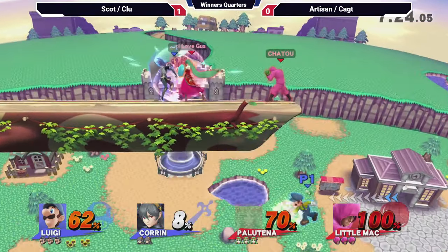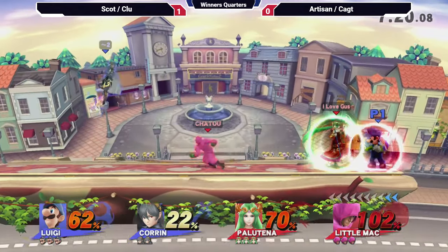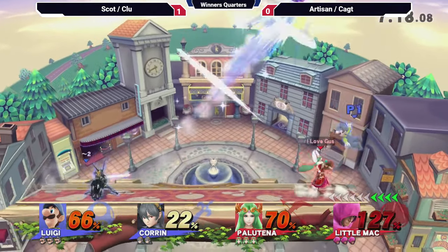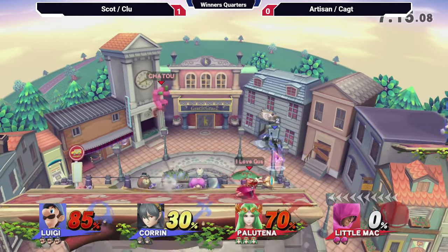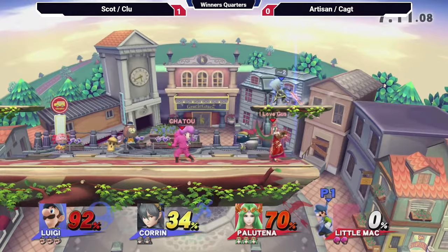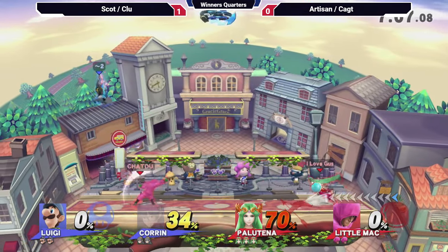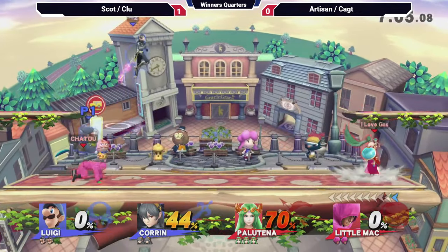Can't really complain too much. Cax just almost getting hit with the strong hit of the up-B. It seems like some stocks are just getting thrown out at each other. Cax going for the up smash, manages to find one on Scott. It's honestly not a bad transition here.